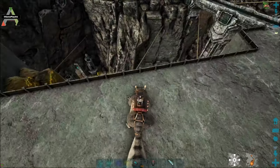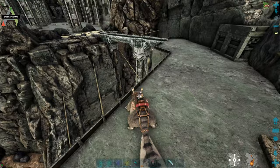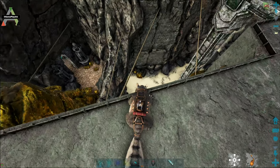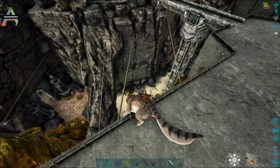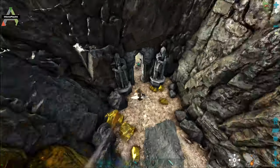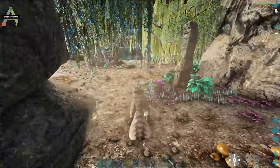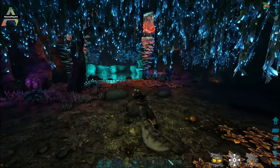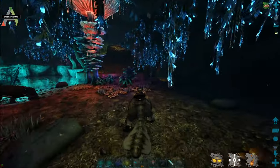But to enter the aberration area — the aberrant area, the blue area of the Ark's Fortile 5 map — you just go to this entrance here. And we're in the aberration area now. It's a pretty nice area.